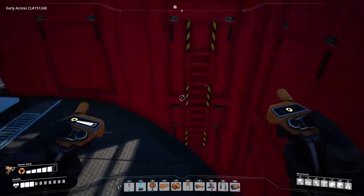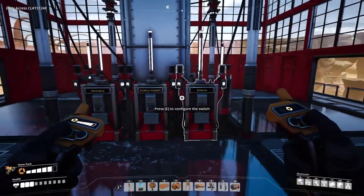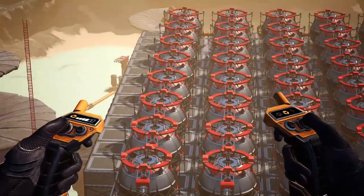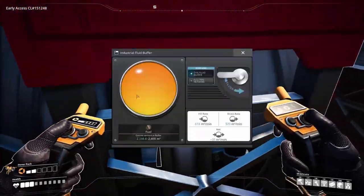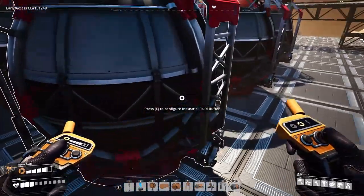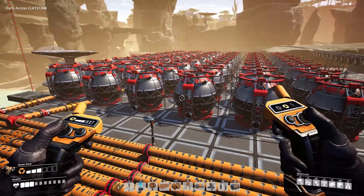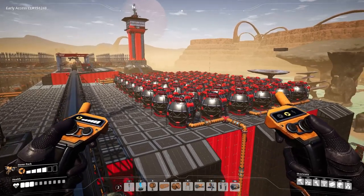I figured out what to do with that huge space in front of the factory: the fluid reserves. In case we run out of fluids, we have hundreds of thousands of each main resource stored up. So if some unforeseen event happens and we need some extra fuel, crude oil, or water to get the blenders running — boom, we got it. It's better to have it and not need it than need it and not have it. It also was a pretty cool idea that filled up space.